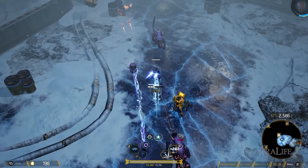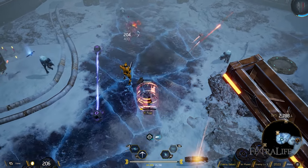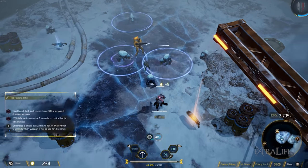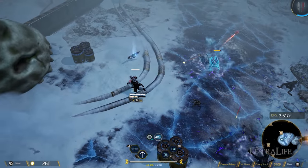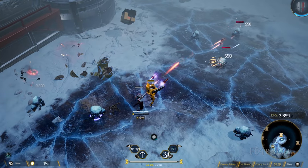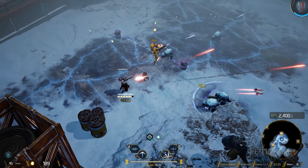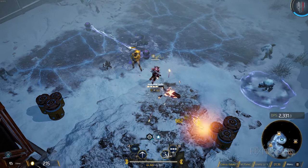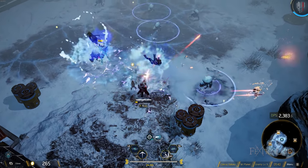Liner is probably my least favorite medium archetype. Acceleration mode doesn't feel as impactful as it should and has a really long cooldown, so you don't get to use it often. The missile launcher looks cool and can hit a lot of enemies but doesn't deal enough damage in my opinion. Electro trap is really strong — high damage and keeps enemies at bay — but overall I feel the performance of this archetype is not as good as some of the others.